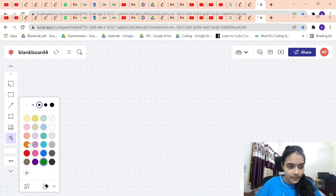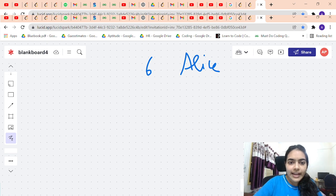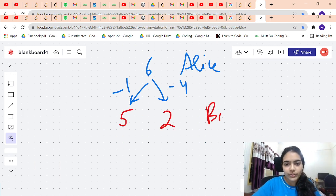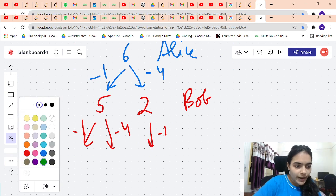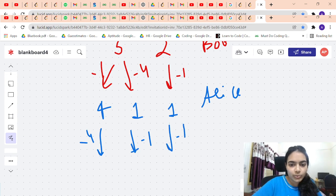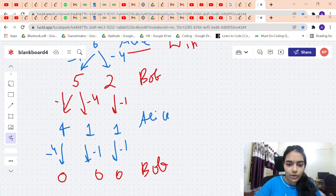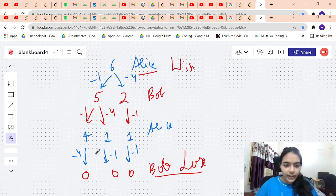Now let's take N equals 6. Alice can remove 1 (Bob gets 5) or remove 4 (Bob gets 4). Following Bob's options and then Alice's responses, in all resulting branches Bob eventually reaches 0 stones. Bob is the one in the losing state, so Alice wins for N equals 6. This shows how we trace the game tree to determine the winner.